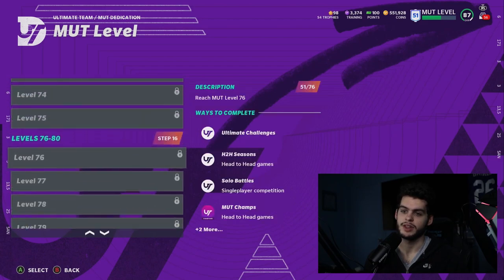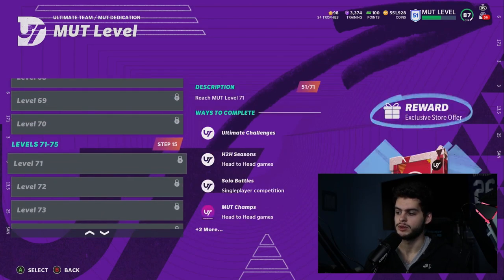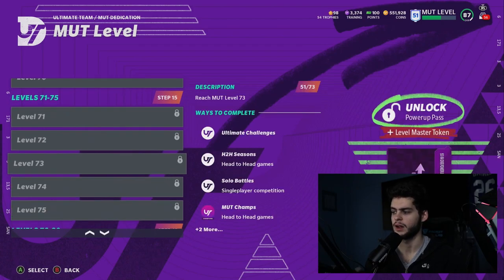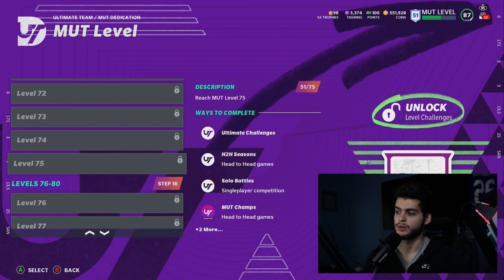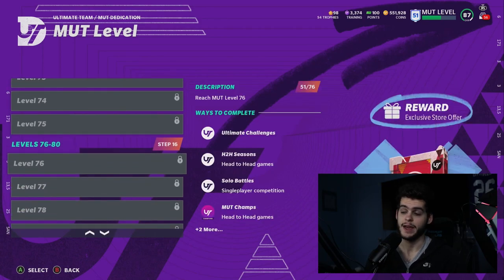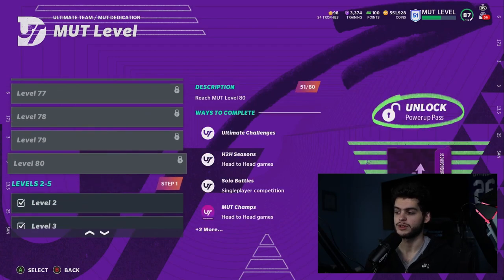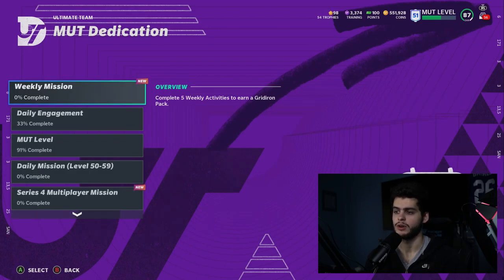Here are the level ups for the new ones. At level 71 you get a fantasy pack — that's where you get the easy coins — a game changer pack, 93-94 overall power pass, and 40,000 coins. The next tier gives you a fantasy pack again, a game changer pack, 40,000 coins, and a 95 overall power pass, which is huge. You can get guys like Josh Allen if you didn't want to do the set. I always recommend the set, but that pretty much wraps up today's video.